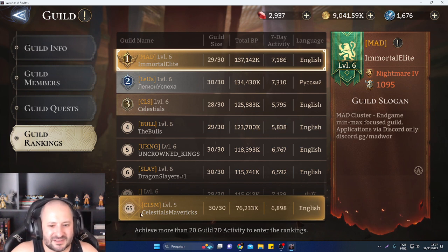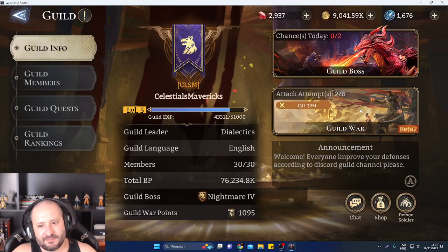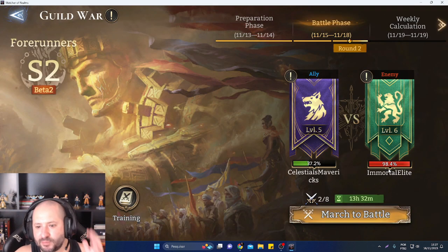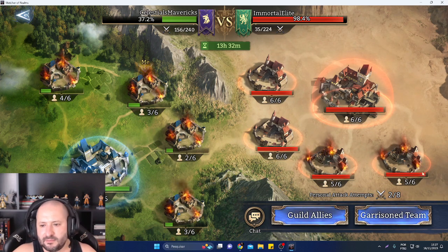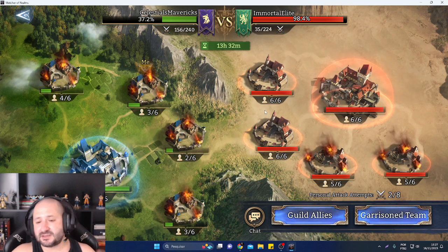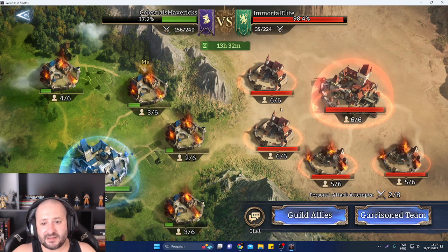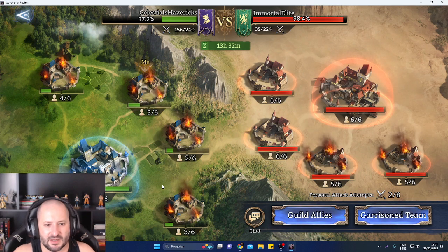But we are top 65, so there is a huge difference as you guys can see. The matchmaking is not the best — definitely last week we faced a guild with only five members, so there was no guild war. And right now we just got matched against the top one guild in the server. That's crazy, because we can't attack most of their defenses since these guys are so strong.